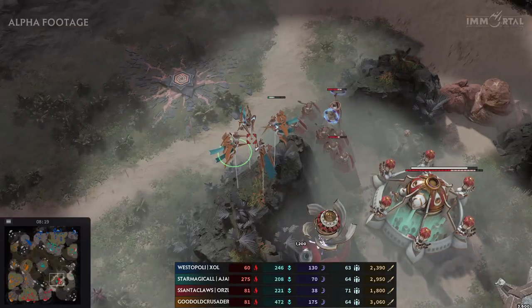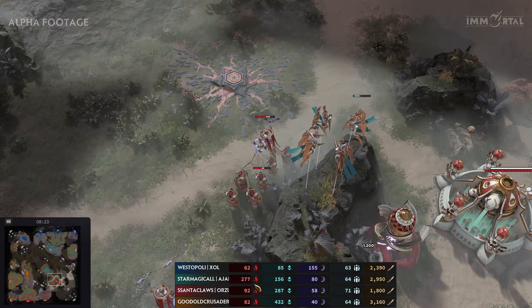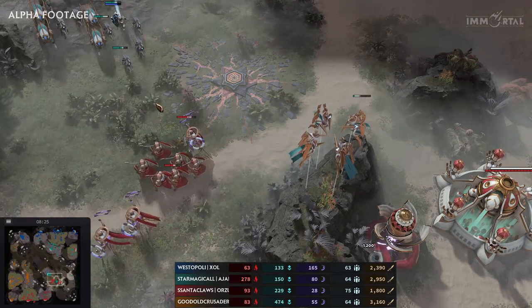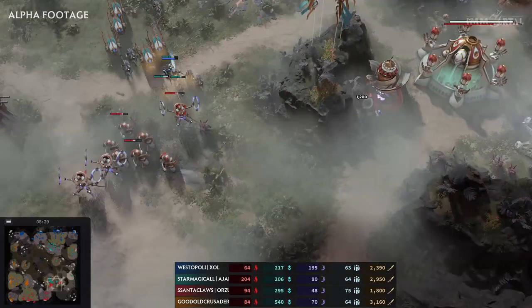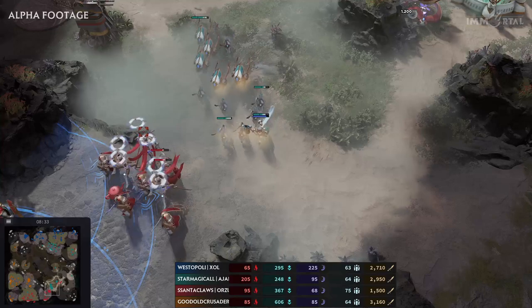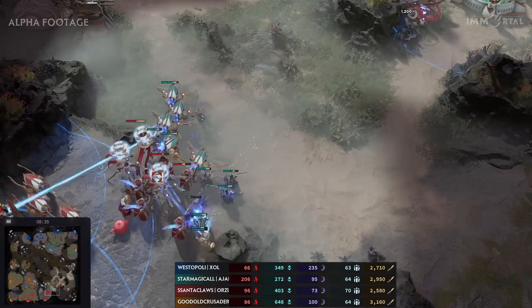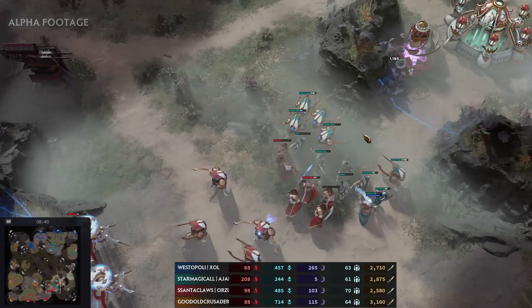Santa might decide to counter attack — he has enough power for this, and Magical has so much power. These zone control units come in, and an Infuse drops before they can set up. The Zephyrs are going for the very powerful Absolvers — once they get sieged up you don't want to attack into this. But they try anyway. And the Absolvers just shoot like machine guns, and the machine guns say no you cannot pass.